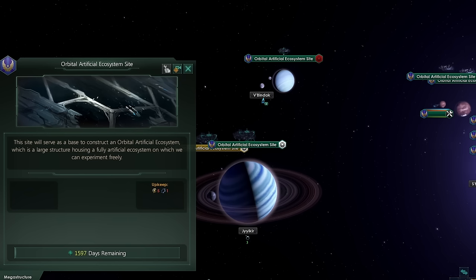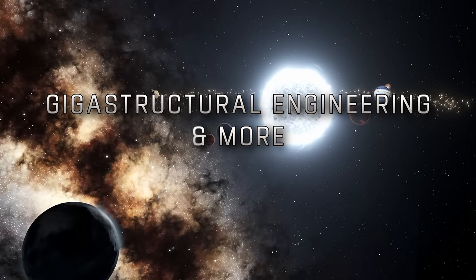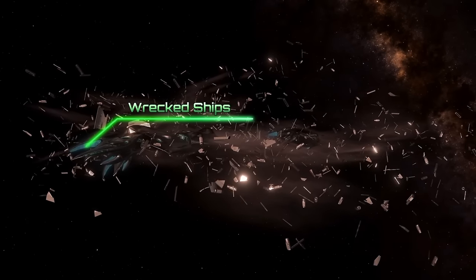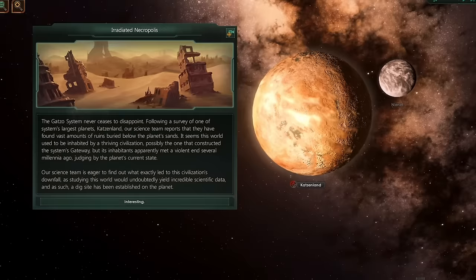For more details, you can check the mega construction speed modifier. Besides all of this, Gigastructure Engineering has various other features. Throughout the galaxy you will find wrecked ships, ranging from vanilla ships to attack moons, as well as unique systems with different mega structures and other events.